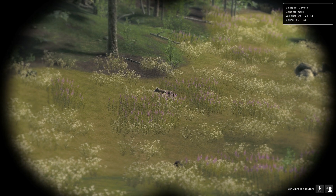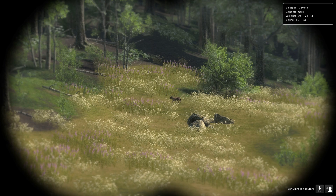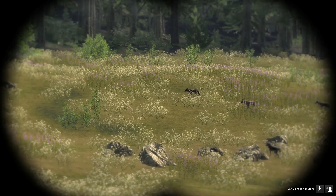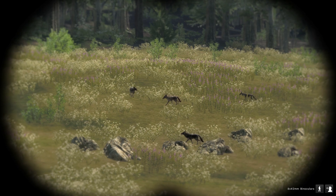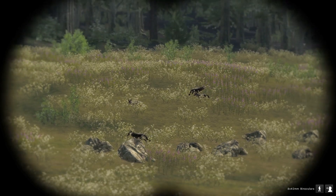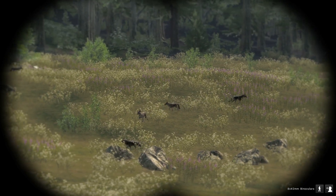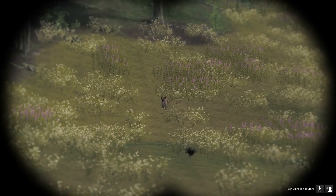We've got Coyote coming in — that's quite a good one. Ideally you want up to about a 30 kilo, which is 60 points, the top score. You get groups of them, sometimes two groups. There are some quite nice big ones here, a couple up to like 55. You want the lead dog — normally he's a little bit bigger if you can find him, and you might get lucky.